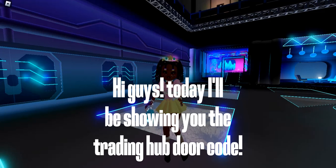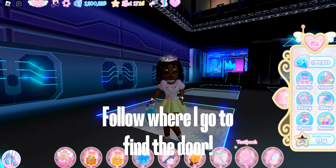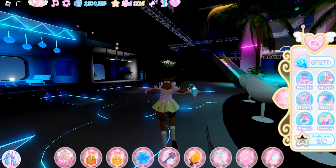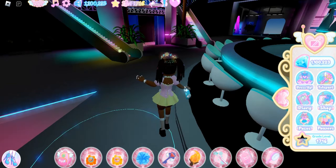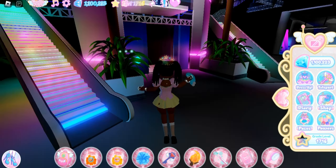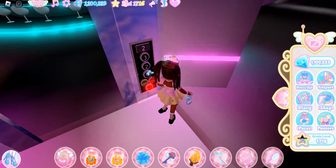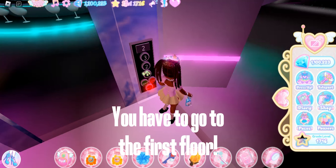Hi guys, today I'll be showing you the trading hub door code. Follow where I go to find the door. You have to go to the first floor.